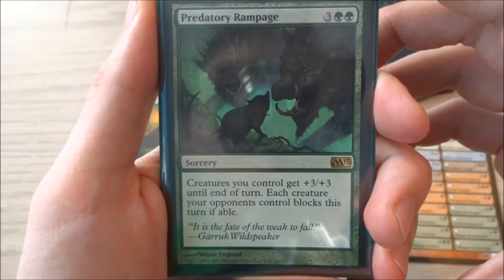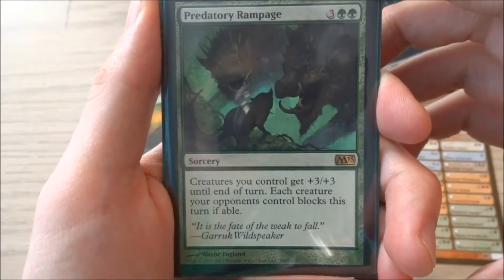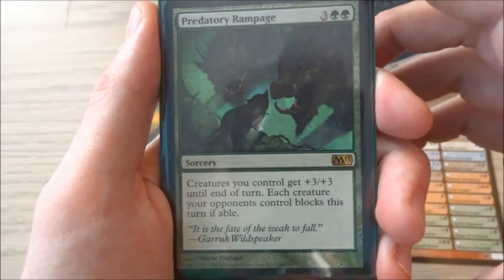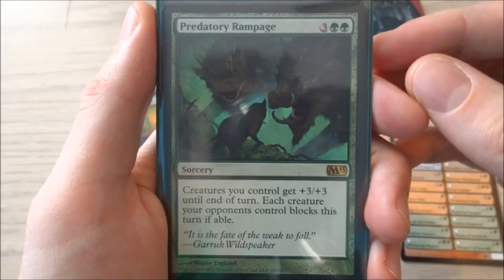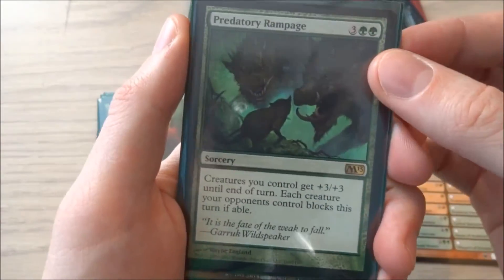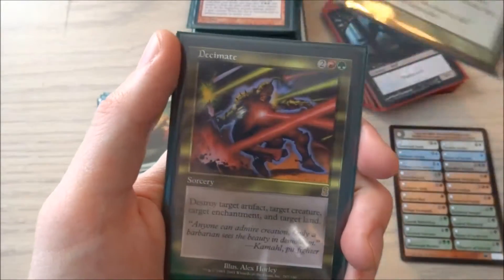Predatory Rampage — 3 and 2 green, a sorcery. Creatures you control get +3/+3 until end of turn, and each creature your opponent controls blocks this turn if able. I'll play this card if they have a bunch of creatures that I want to get destroyed, or if I just want to win the game or throw a lot of damage out. This is a great card — I love it. I have one.